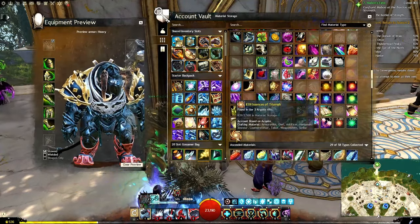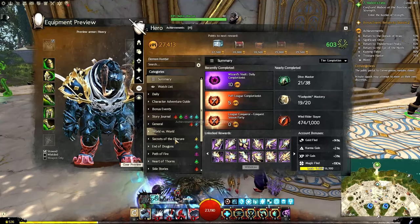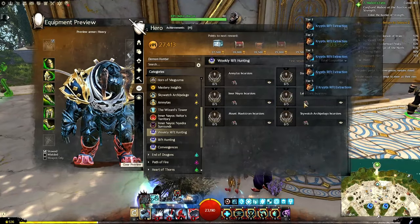Tier one gives you more essences of despair, tier two gives you more essences of greed, and tier three gives you the essences of triumph. That's the easy one — that's the basic one, that's what it tells you to do. If you're going to go that route, I would suggest at the very least making sure that you get the bonus of the weekly rift hunting. There are five potential bonus boxes that'll give you bonus essences.